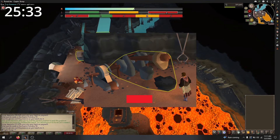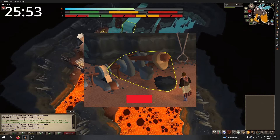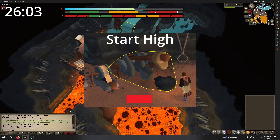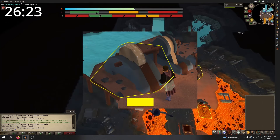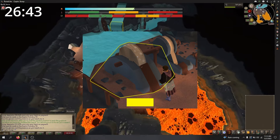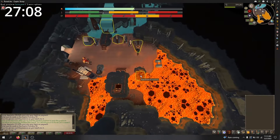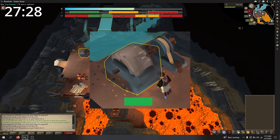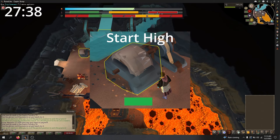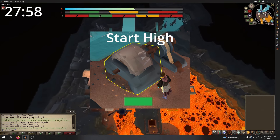When using the trip hammer, you will need your heat level in the red zone — every time it hits it will reduce your heat a little, so you will want it as high as you can without going over when you begin. When using the grindstone, you will need your heat level in the yellow zone — it will increase your heat over time, so start as low as possible without going under the minimum. When using the polishing wheel, you will need your heat in the green zone — using it will lower your heat over time, so start as high as you can without going over, similar to the trip hammer.